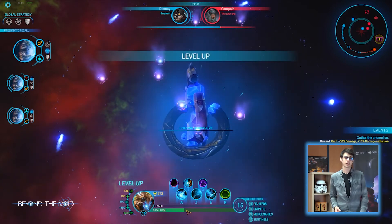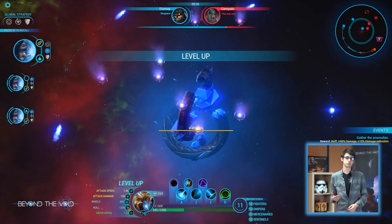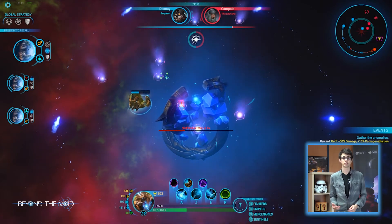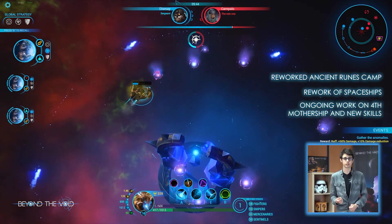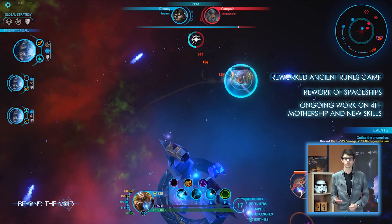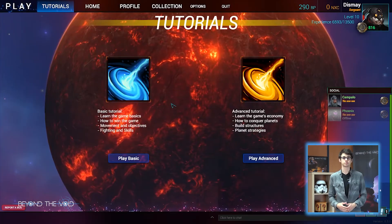Speaking of graphic changes, there are new graphic designs in the game. Maxon reworked the Ancient Room comps, and two other comps will be reworked in future patches. He is currently reworking the lane spaceship called Fighters — the minions in Beyond the Void — along with developing our next mothership and other skills for the game.